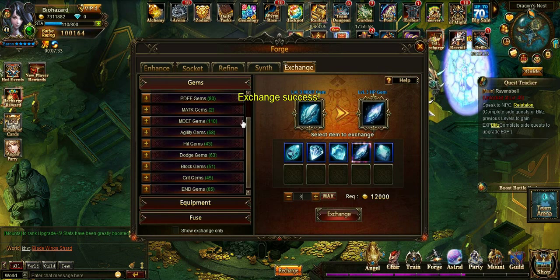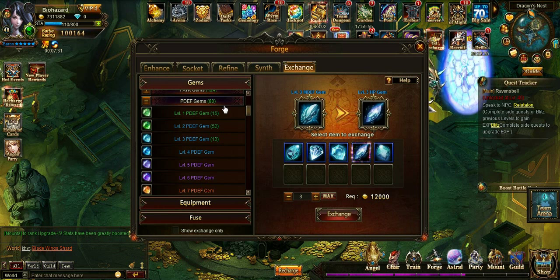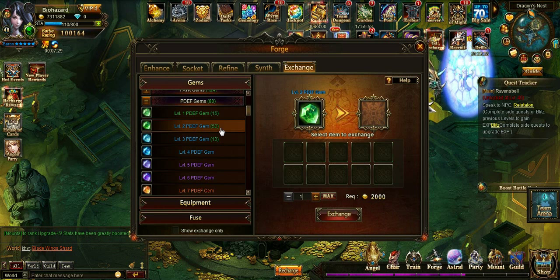The main two I'm trying to work on is HP and then magical attack. So we're just trying to move some of these over.